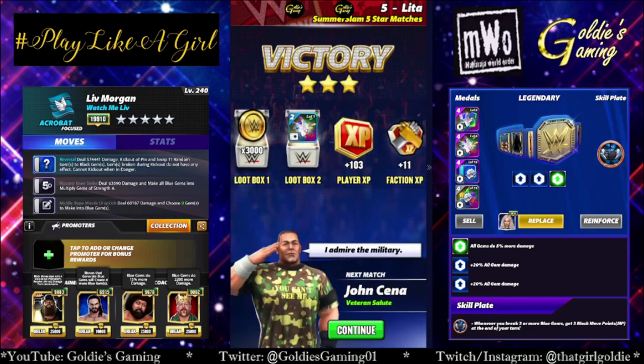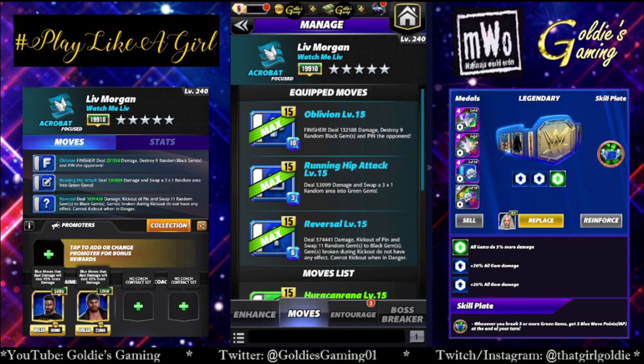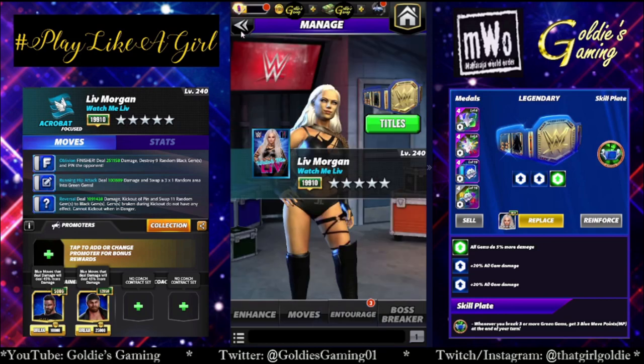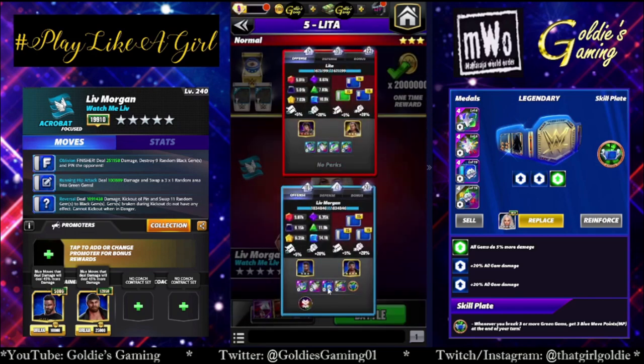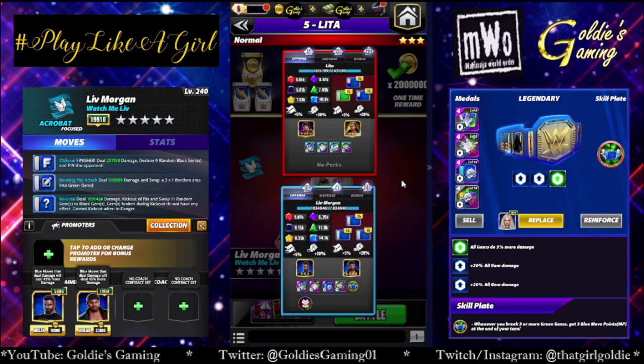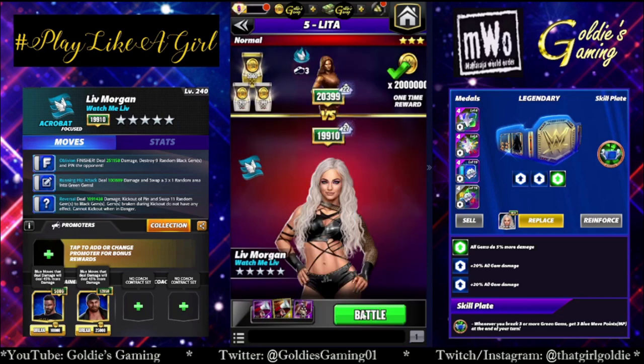Let's take a look at one more build — a triple blue: the finisher, the running hip attack, and the kickout. We're going to focus on blue move damage. Darren Young and Sami Zayn each add 45%. If you have Hall of Fame Honky Tonk Man, Otis, or Gooker, those would be the coaches to use — I'm not going to use them in the preview since they're not super accessible. We're keeping the blue percent, and the trick is the Honky Tonk Blues Plate. The running hip attack is a 3 MP move that makes a 3x1 into green, so with the plate it gives us 3 blue MP every time we hit it. The finisher is at 427,000 and the kickout is at 1.85 million.